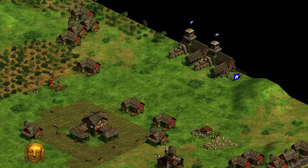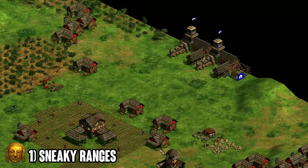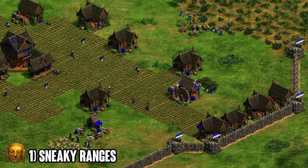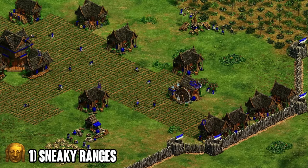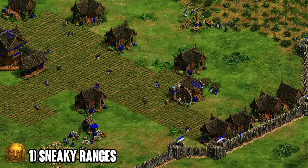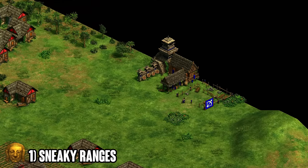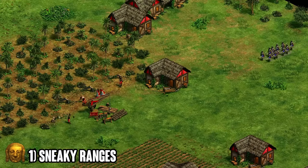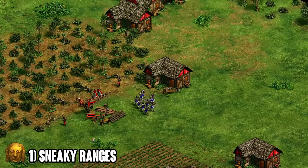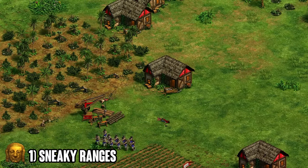Finally, number one on the list — my personal favorite: the full wall into sneaky ranges. In my opinion the best civilization for this is basically any archer civ, but I personally like the Khmer because the Khmer is extremely strong behind full walls and generally your opponent will just expect you to boom. You also don't need to make a barracks with Khmer, so you're naturally saving a lot of wood, and your opponent won't scout any barracks because you're not making one — they'll automatically assume you're playing a slow-paced game. But if you sneak one villager and make two archery ranges behind your opponent's base, you can easily surprise them with eight or ten archers with fletching right on their wood line or gold.